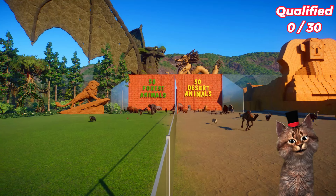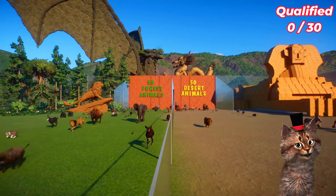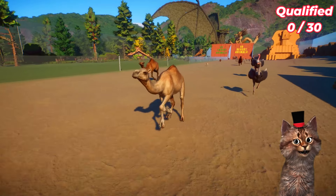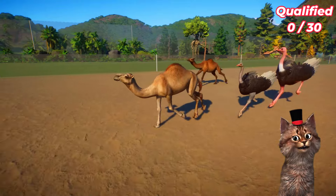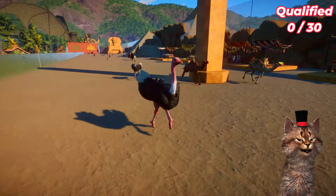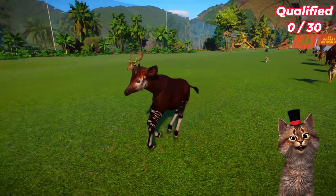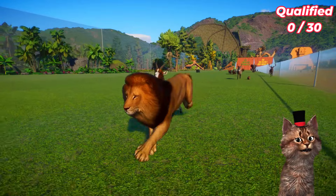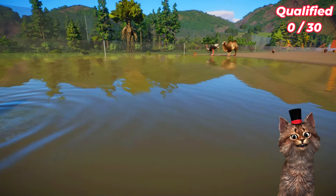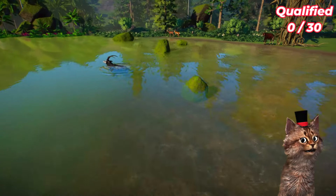Oh, look at that guys! There are so many desert animals running, and then the forest animals - so cool guys. Now the camel is leading, and then the ostrich - they are so fast! The ostrich overtakes the camel. The desert animals are leading now, and the forest animals are left behind. The okapi, the deer, and this is the lion.